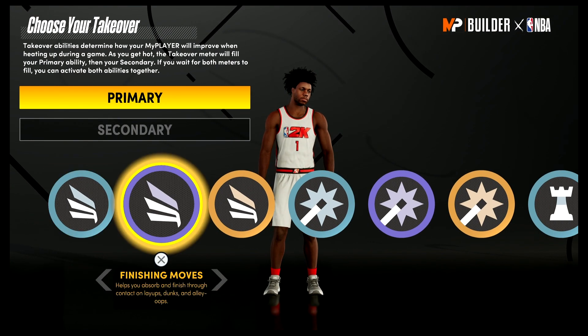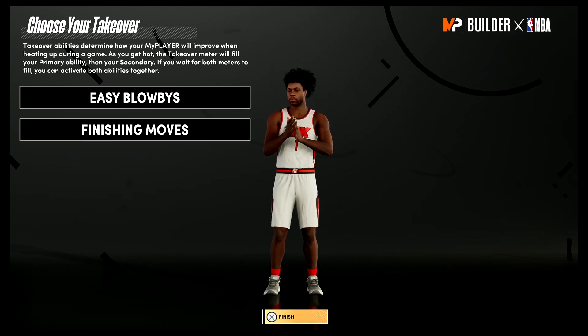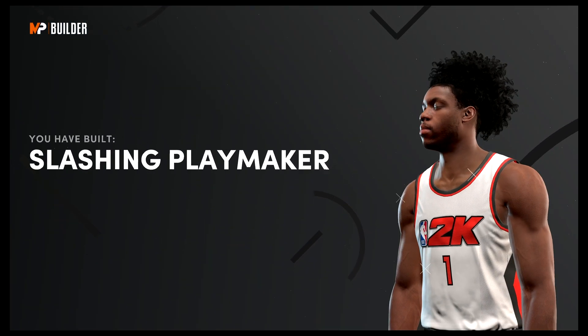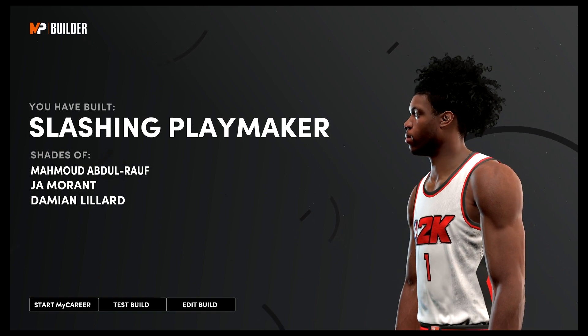For your takeover, go with easy blow-bys and finishing moves as the two takeovers. The build is complete — you have built a slashing playmaker with shades of Mahmood Abdul-Rauf, John Morant, and Damian Lillard.